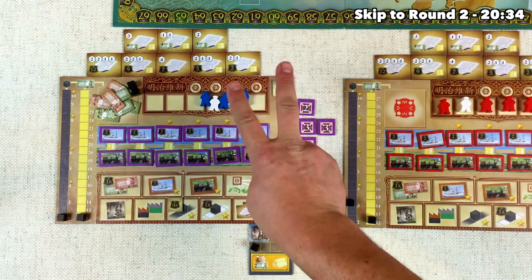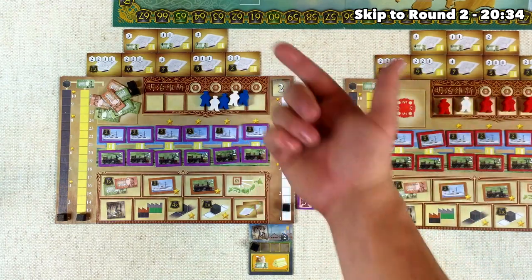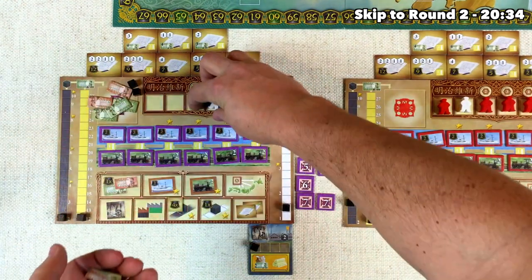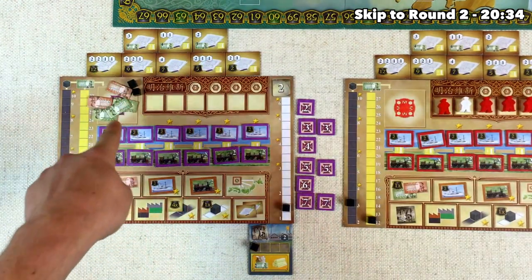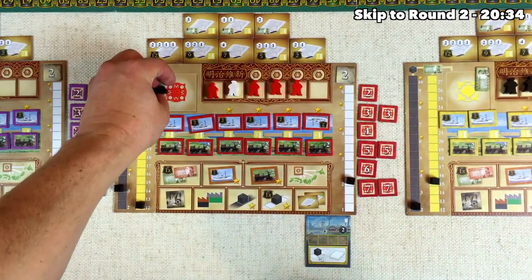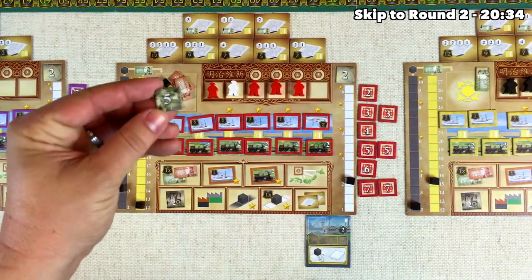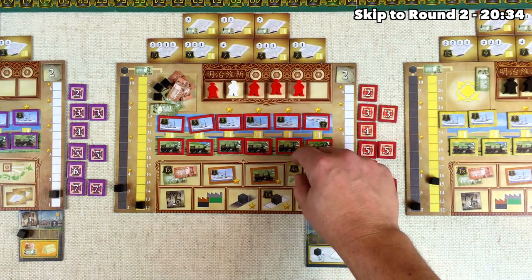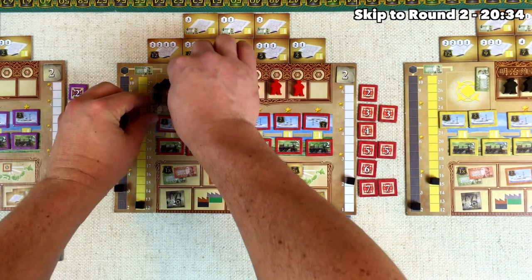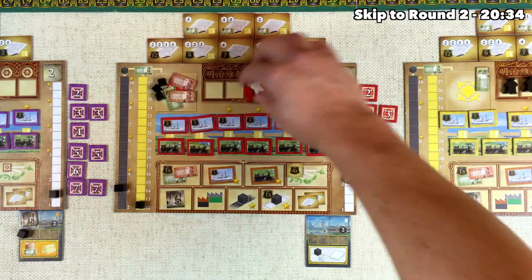Lastly, we clear this worker row. We have two different colors, which means we need to spend 3,000 times two — six thousand. So remember when I said we'd start the next round with 19,000? No, we actually spent 6,000, which means after all of this consolidating, we've got two coal and 13,000 yen. The red player also decides to consolidate: they get three coal and 12,000 yen, take the 5,000 yen Emperor reward, put it up here for four points per region at the end of the game, and just like us they had two different colors — so they lose 6,000 yen. They start the next round with 11,000 yen and three coal.